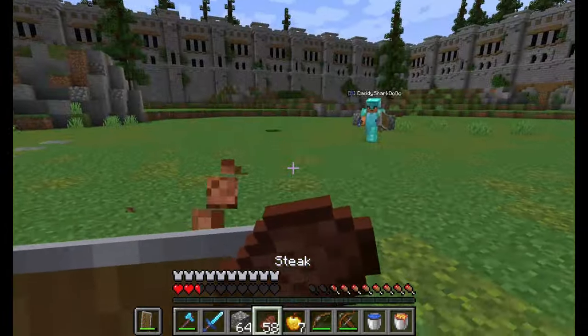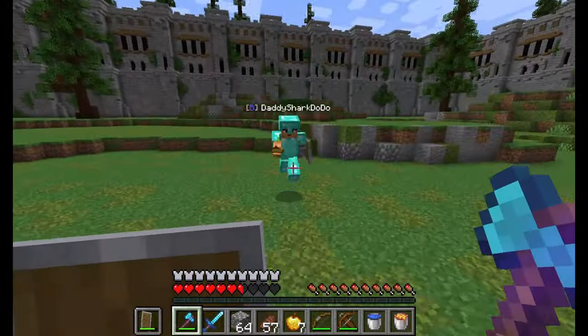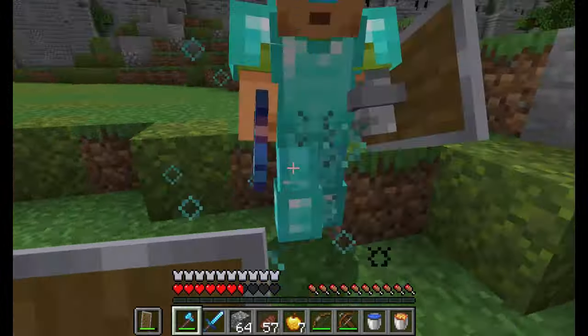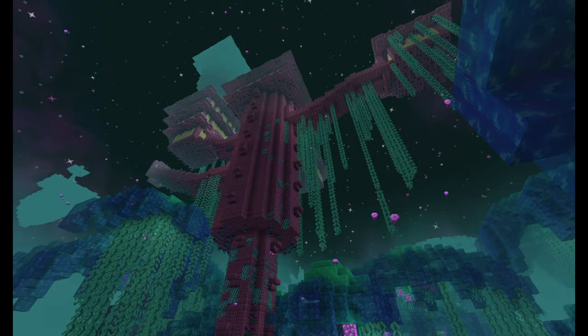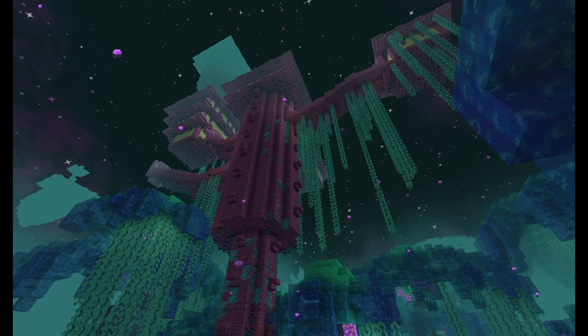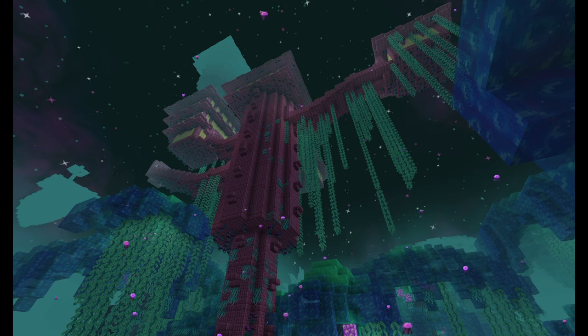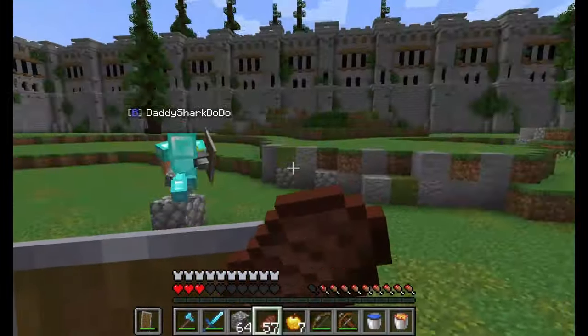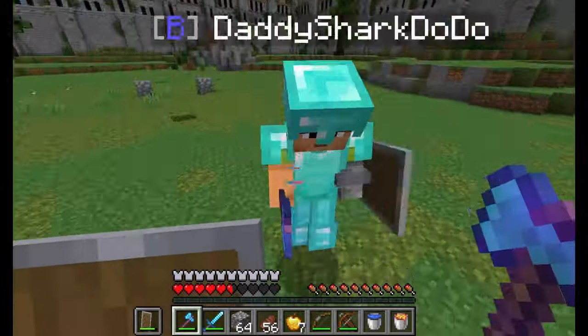As part of this new terrain generation, the end desperately needs new biomes. I've seen a lot of people argue that the end shouldn't be updated because it's supposed to be desolate and empty and have that vibe. But here's what I'd argue: an atmosphere of emptiness and desolation doesn't need to equal lack of content, and neither does it need to equal boredom. Mojang could absolutely maintain the end's current atmosphere and vibe while updating it — adding new mobs and biomes doesn't need to harm it at all. It just depends on how Mojang goes about the process. The end is sort of a blank canvas right now, so they really could go just about any direction they want with it.